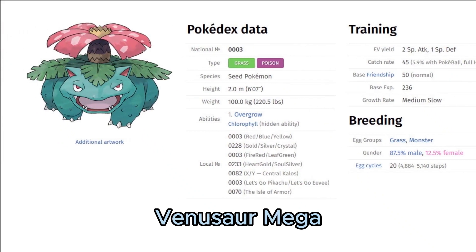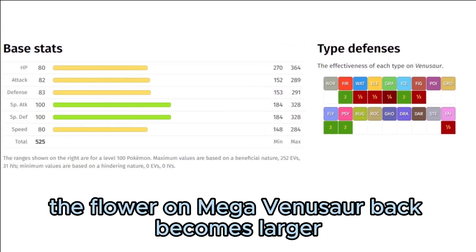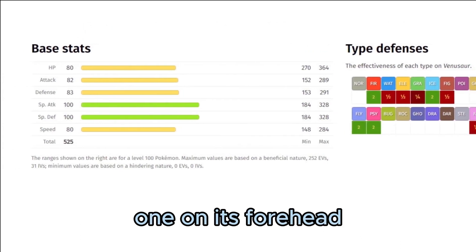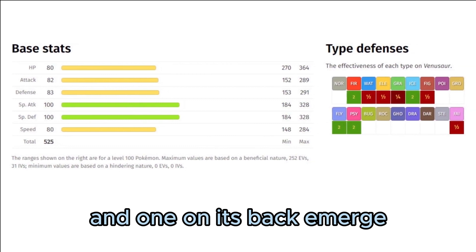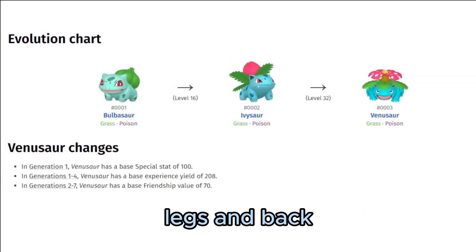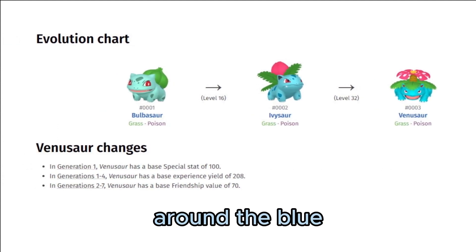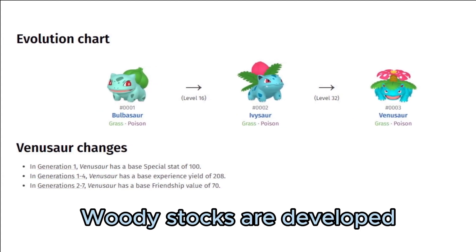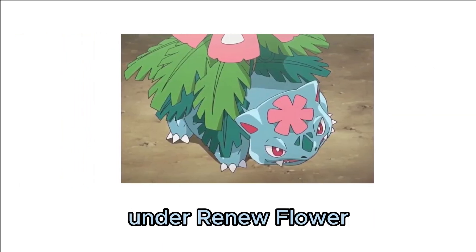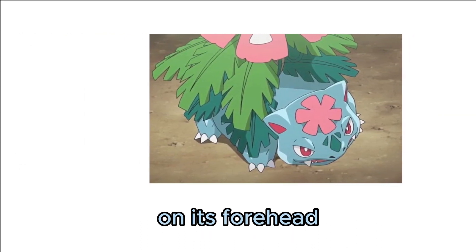Mega Venusaur: Venusaur mega evolves into Mega Venusaur. The flower on Mega Venusaur's back becomes larger, and two tiny pink flowers — one on its forehead and one on its back — emerge. The weight of the flower causes Mega Venusaur's legs and back to become sturdier to support it. Around the bloom, additional leaves with woody stalks are developed, supported by vines. Mega Venusaur also acquires dark markings on its forehead.